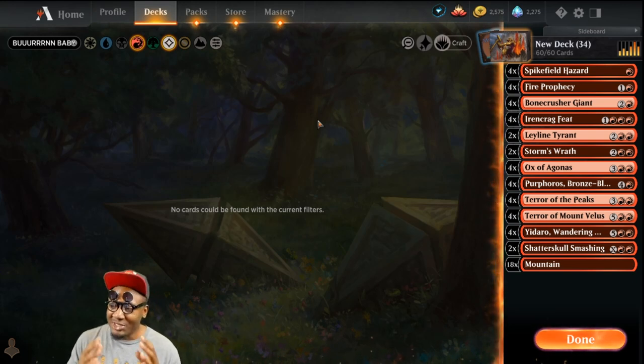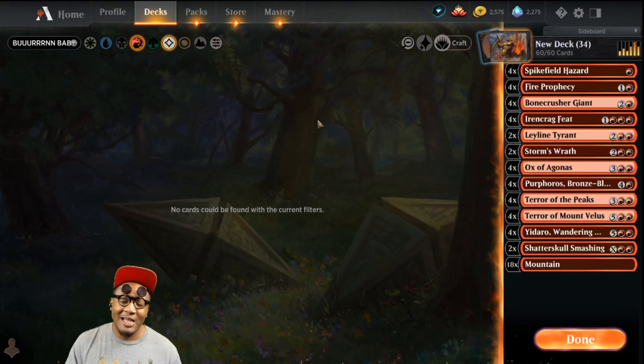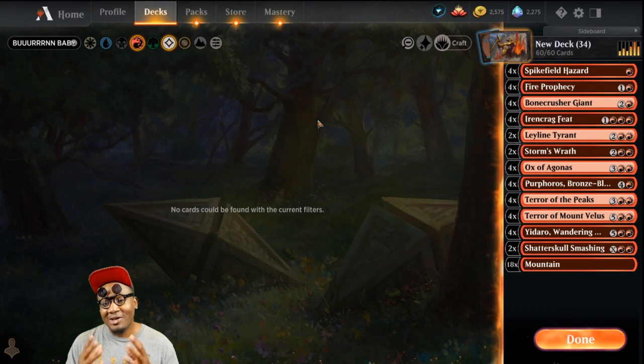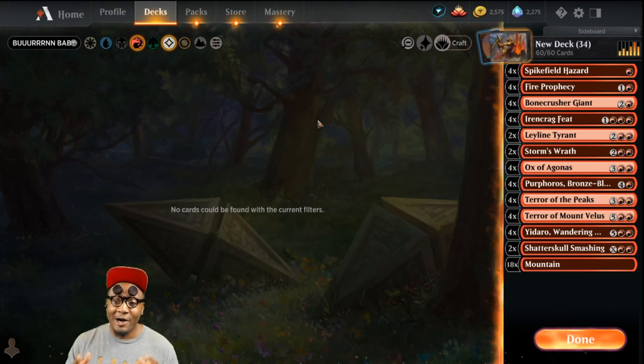I've been running this deck strictly in best-of-one. In the current meta this is about a tier 1.5 deck. It's very consistent, though it's heavy on rare and mythic wild cards — so I apologize for that, but you gotta pay for power. If you have the wild cards to craft this, it's definitely one you want to craft. It's very explosive, very powerful, and you can overrun any deck in the meta right now.